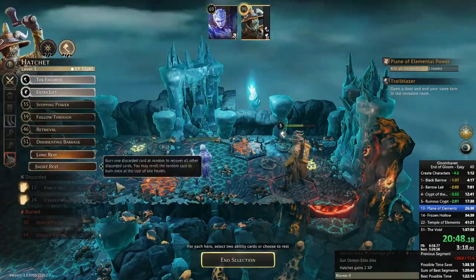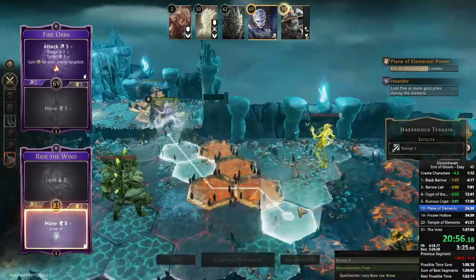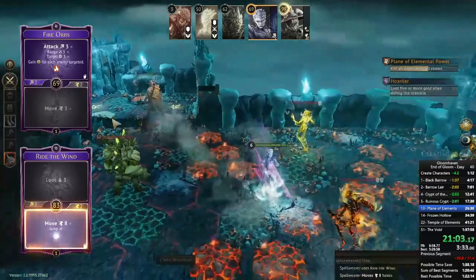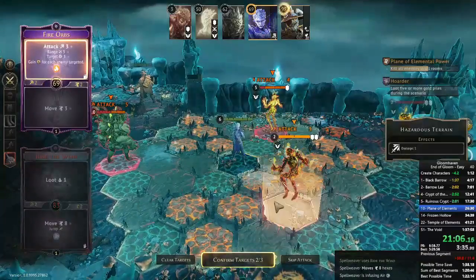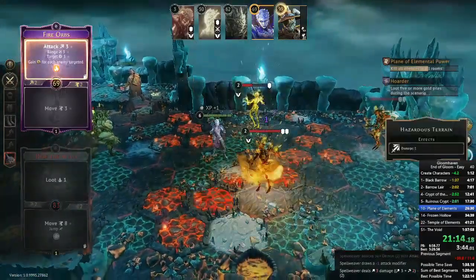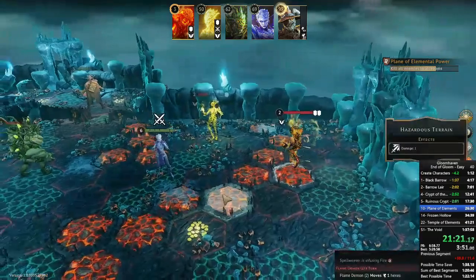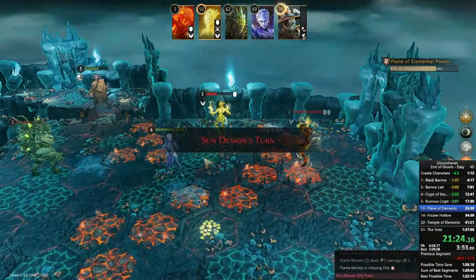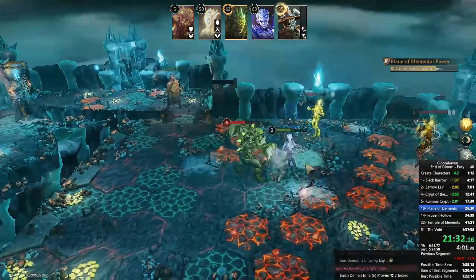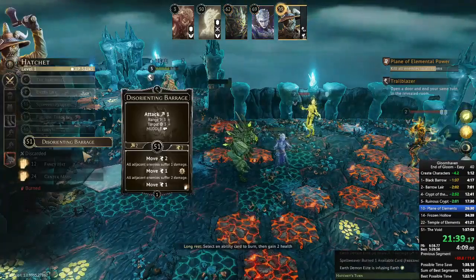Hazardous terrain and traps deal so little damage on easy it's not worth worrying about. Power Pitch is a little overkill but it guarantees kills without needing the Favorite. I'd love the Hatchet to go into the room after the Spellweaver, but their initiative speeds just don't line up — he cannot go slower than 69, so I have him long rest to get his boots back for Disorienting Barrage. I had my positioning off so the Spellweaver couldn't reach the back flame demon — ideally she'd hit two flame demons and the sun demon. The sun demon survives with a minus-one instead of a plus-one, which is bad RNG.